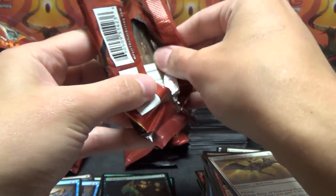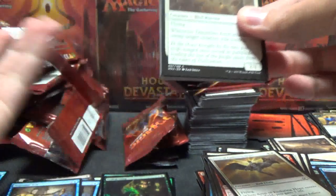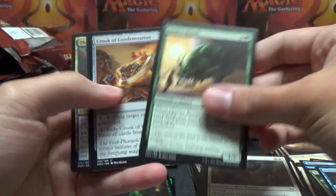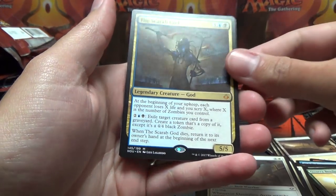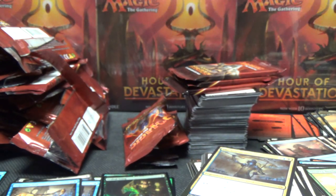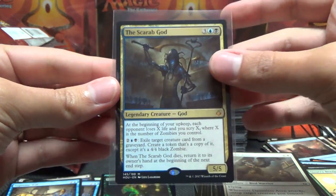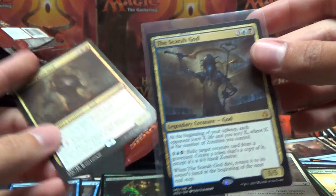I'm sorry for those bothered by pack wrappers on the table - I'm in the back room without a garbage next to me. Cory the Beetle, Crook of Condemnation, Vile Inefficient, and there we go - The Scarab God! There's our third mythic, and that is one that we do want to find. I'm going to go ahead and put him in his sleeve right away. The Scarab God is the more desired one - the Scorpion God and the Locust God are a lot lower in value and desirability than the Scarab God right now.